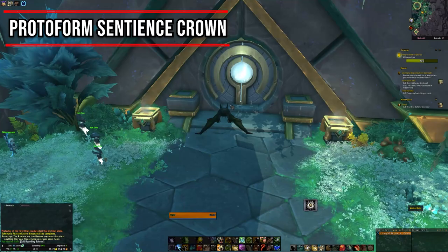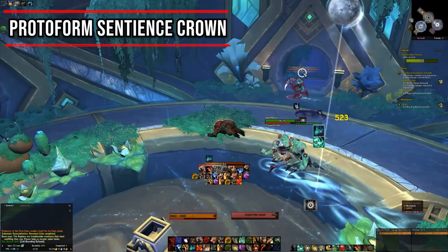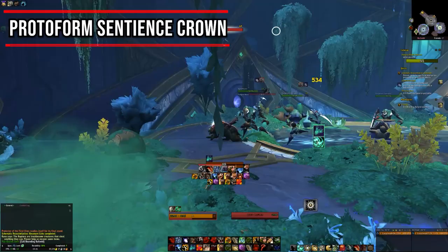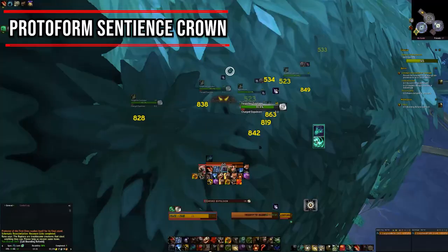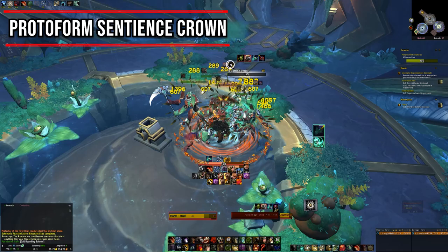The Protoform Sentience Crown is a straightforward farm with a few good spots. One of the best is farming Aged Maulers and Forgotten Caretakers at the location shown — in an underground section you just farm all the rooms. You can also farm Dominated Jiro when the World Quest Dangerous State is up, or farm the Dominated World Breaker and Dominated Labourers on the island where the Zereth Mortis world boss is.